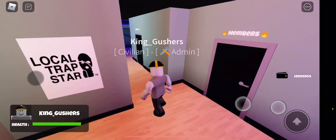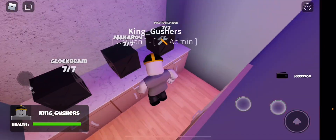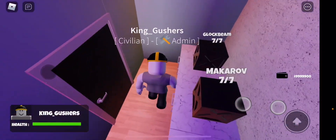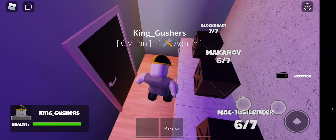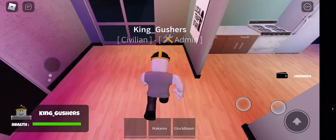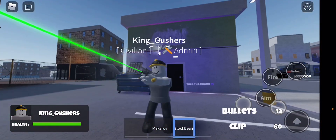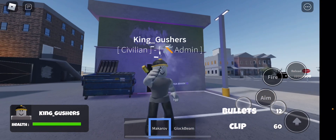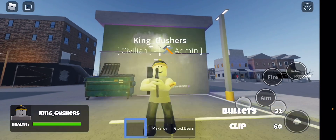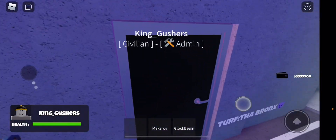So there's two doors — shooters and members. We're gonna look at members first. They have Macro, Glock beam, and Mac 10. We're gonna shoot them out here — it's the Glock beam, it's the Macro, this is the Mac 10. My personal favorite members gun.